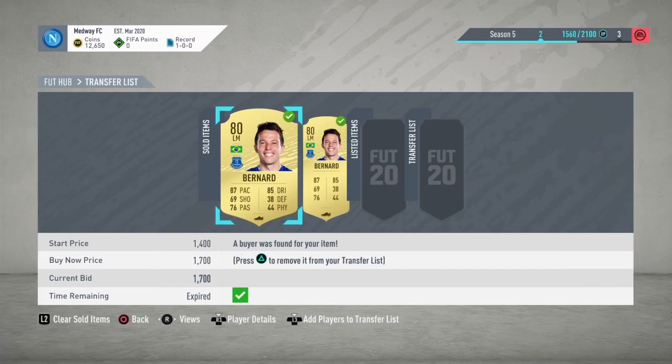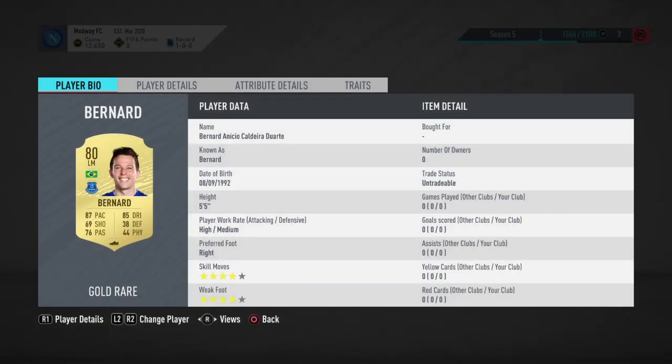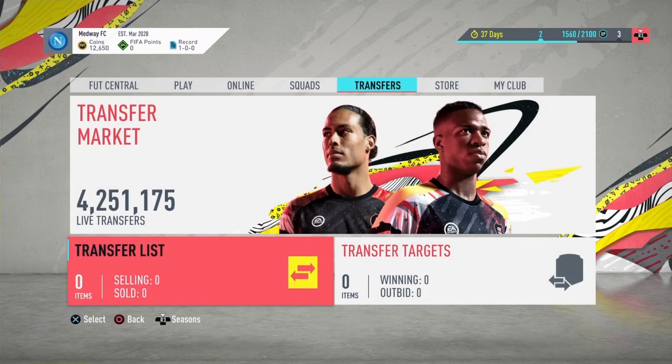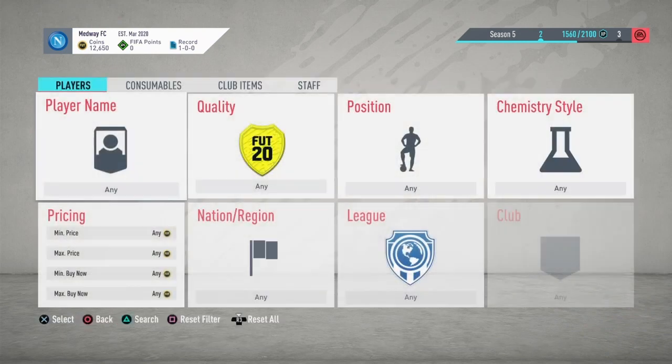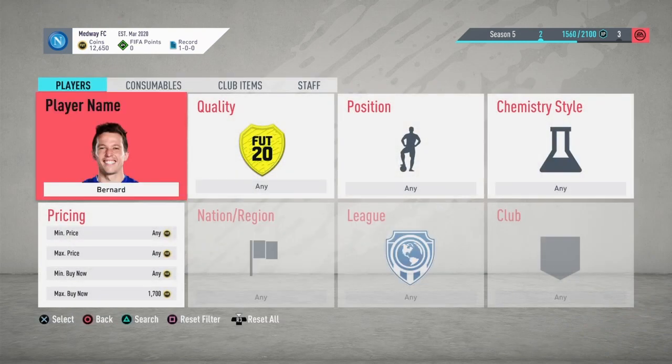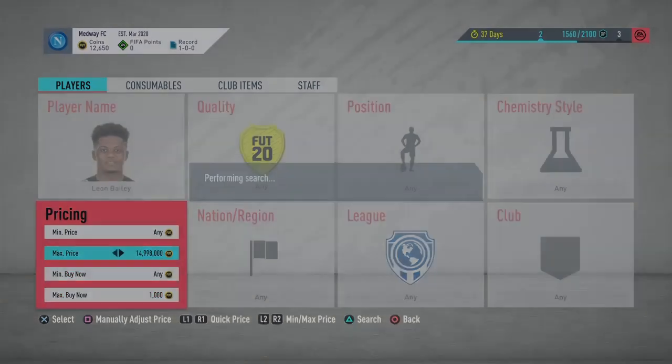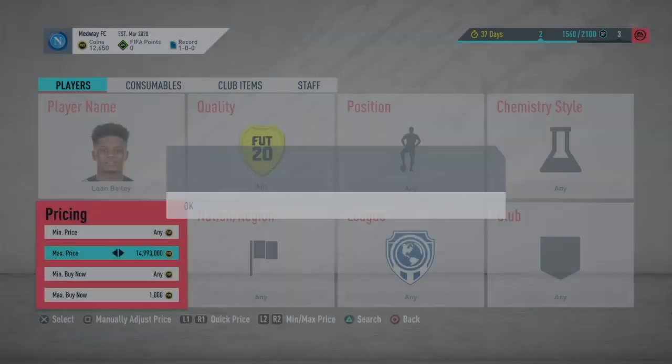All right guys I'm back — both Bernards went for 1.7k and we've already made 2.5k. I was trying to snipe for a long time but it is what it is. One that looks pretty promising is Leon Bailey, so I'm going to go 1k and try to get one or two of them.